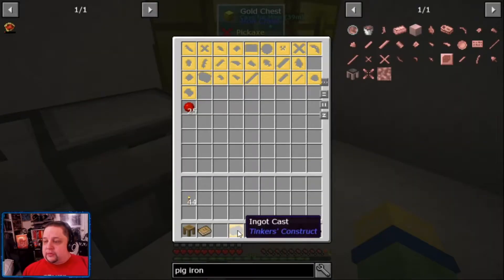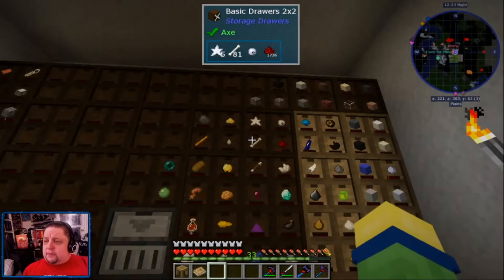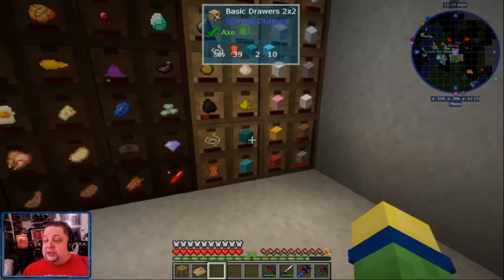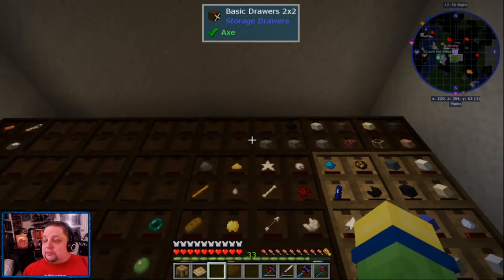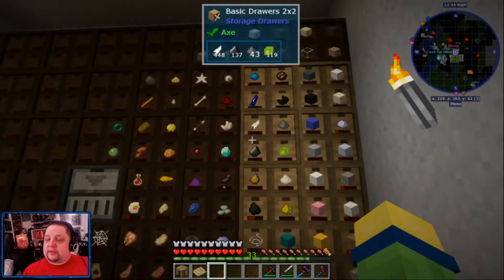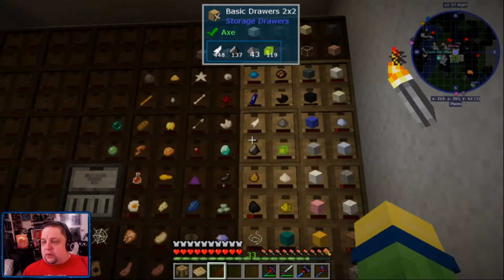Next thing we're going to do is show you some of the additional work I've done. I went through and reorganized my inventory, and you'll notice I now have the ability to see fill level. I have way too much cobblestone. I've gone ahead and done some upgrades - primarily storage upgrade twos, which use iron, and then a status upgrade which shows the fill level and uses redstone comparators.